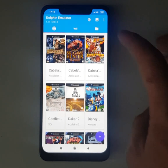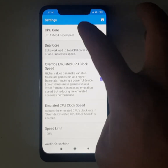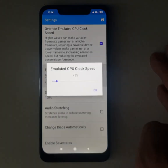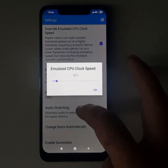Let's start with some general settings. Emulated clock speed — I would usually recommend having it set between 40 and 50. 42 is fine.